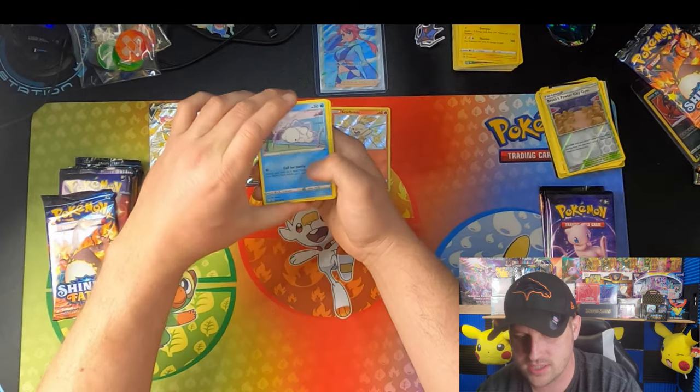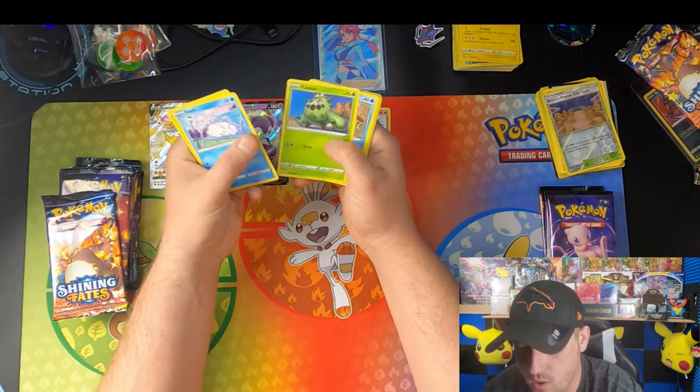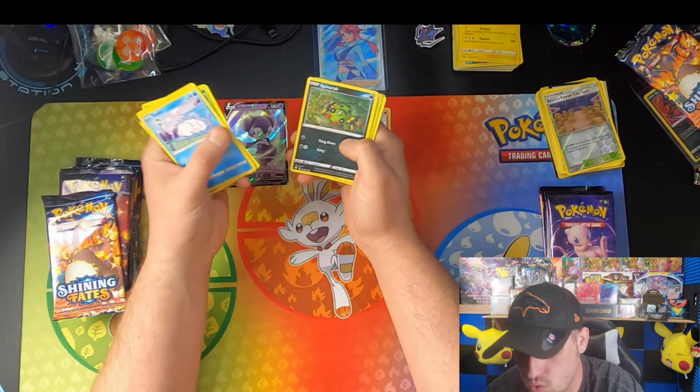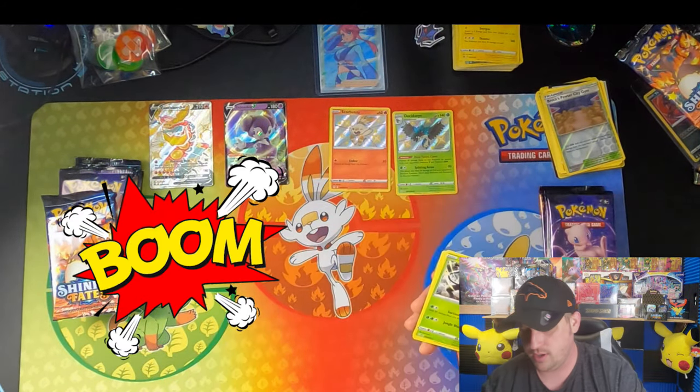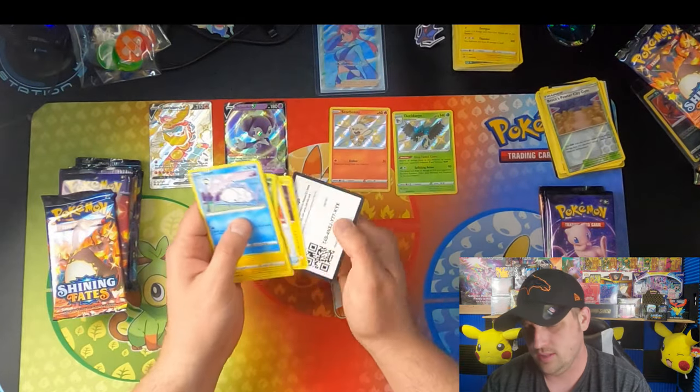Got ourselves another Snom, more Applin, Cacnea, Chewtle, Spinarak. Shiny Decidueye! Go hang out with your buddy Scorbunny. There's that pack — going on to another Hidden Fates.